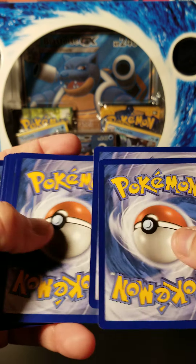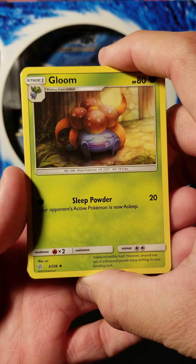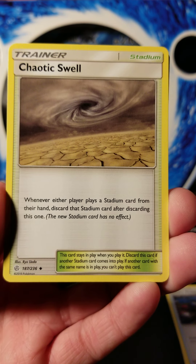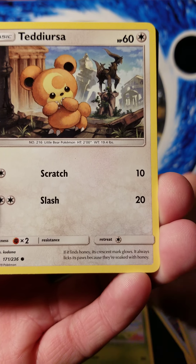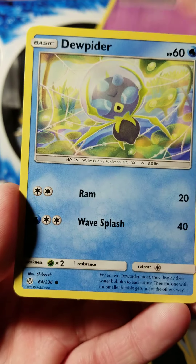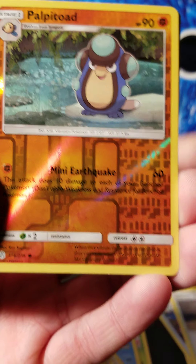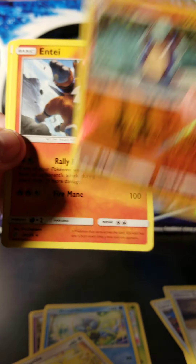Here we go, see what's inside today. I saw the green there, which means we won't be getting something too special, but hopefully we get something in the reverse slot. So we've got a Gloom, Lana's Fishing Rod, Chaotic Swell, Deerling, Teddy Ursa, Galette, Dewpider, Helioptile, and we've got a Palpitoad reverse.